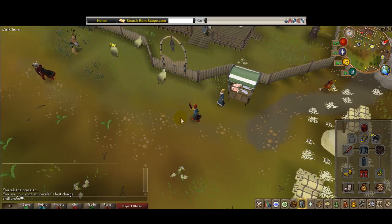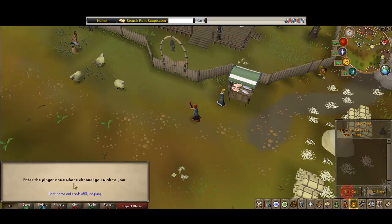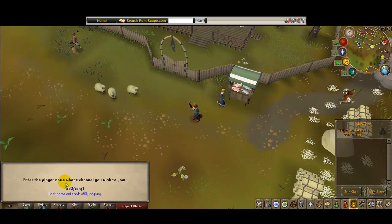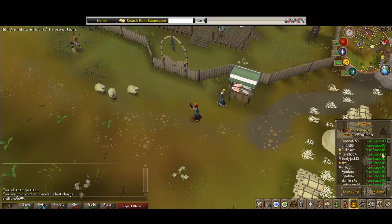Part 2 is clans and worlds. The best world is world 83, and the best clan is W83FishBling. Go to the clan chat and type in W83FishBling. Sometimes people there will go by or tell you useful information. Most of the time people will just sit here and wait.